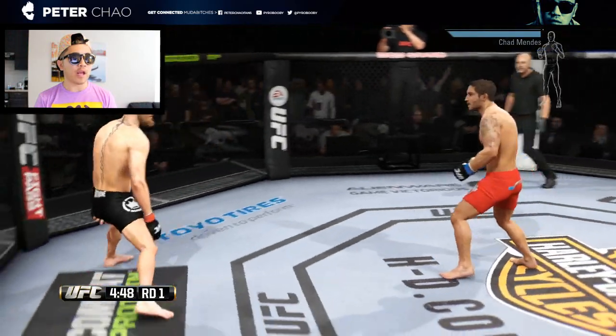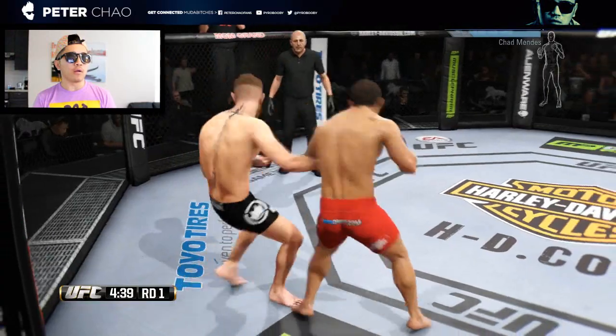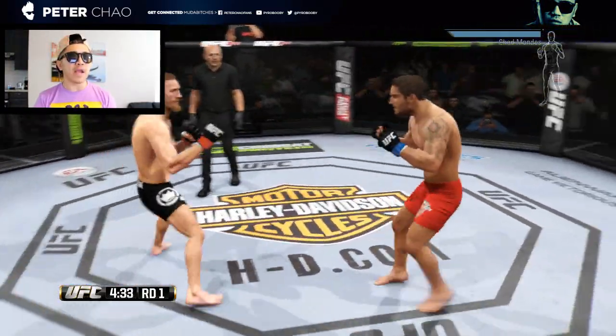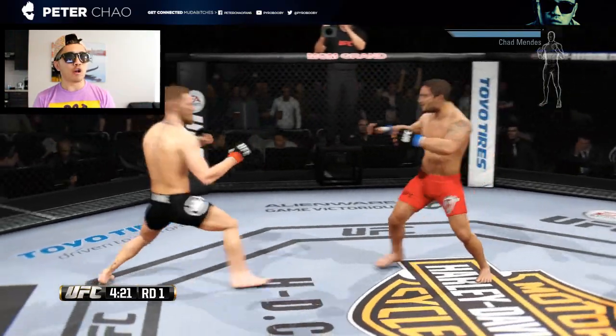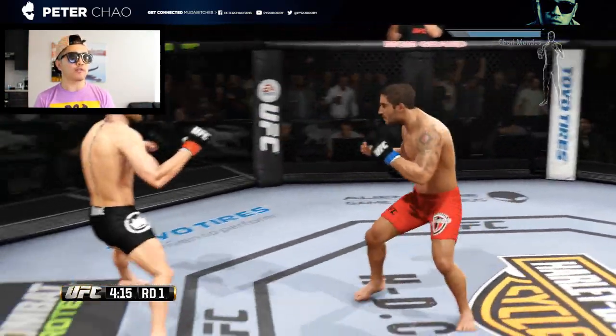Mendes going for a couple of leg kicks to kick things off. McGregor — nice move by Mendes, but that Mexican main is not going to do a lot of damage like that. And nice move there.